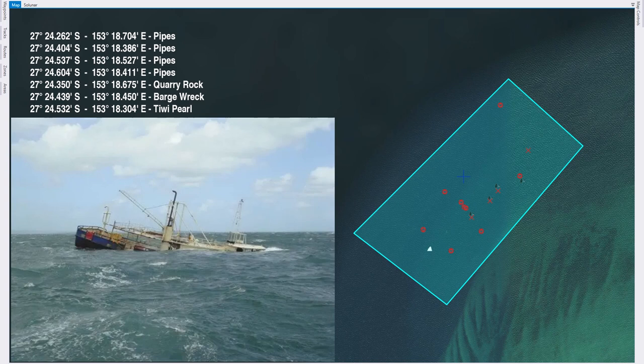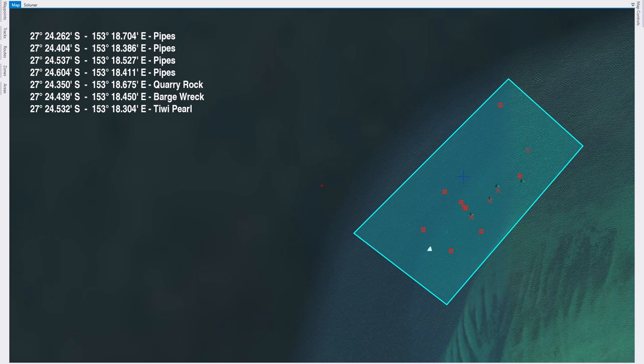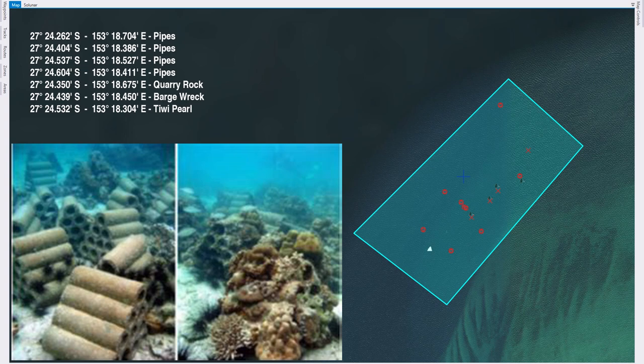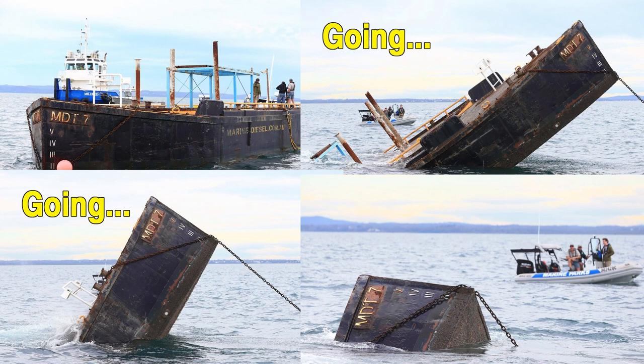2010 saw some more activity. In March they scuttled the tuna boat Tuiwi Pearl there and later in August they sank 450 tonnes of concrete pipe in four locations. Each cluster consists of about 23 pipes of varying size and the height of each cluster ranges somewhere between two and a half and eight metres above the seafloor. The last addition to the reef structure was made in 2014 when they sank a 26-metre, 60-tonne barge donated by the Port of Brisbane.